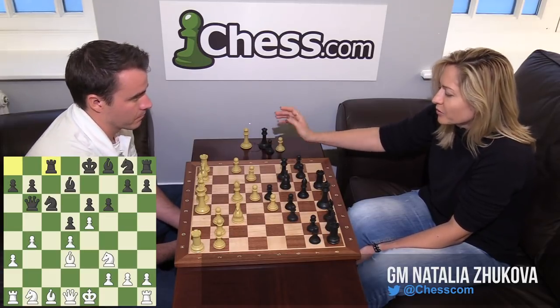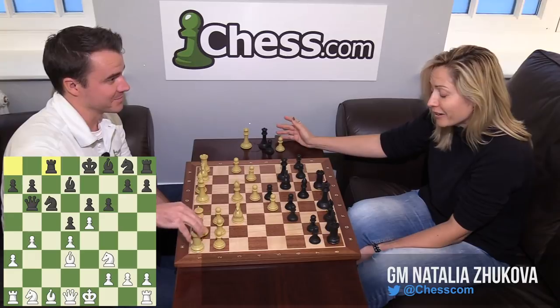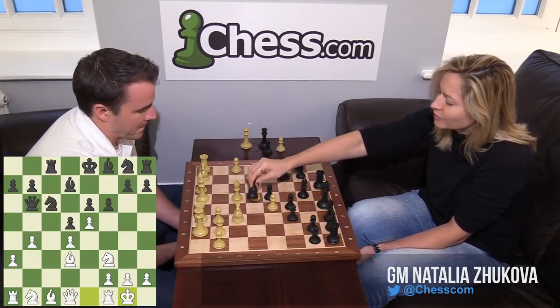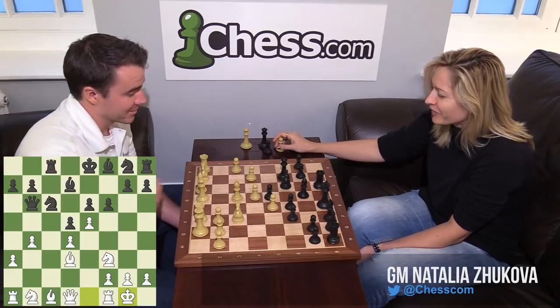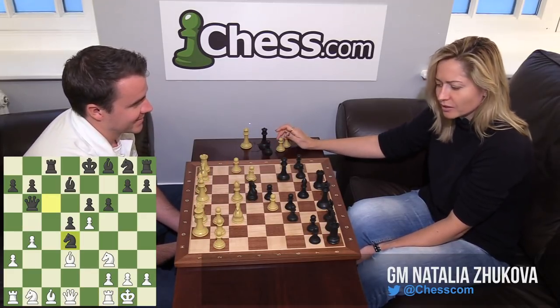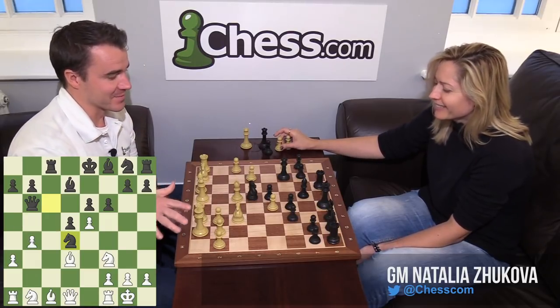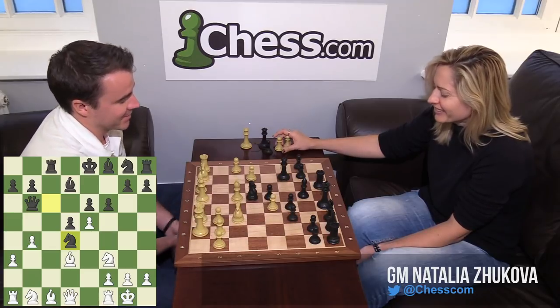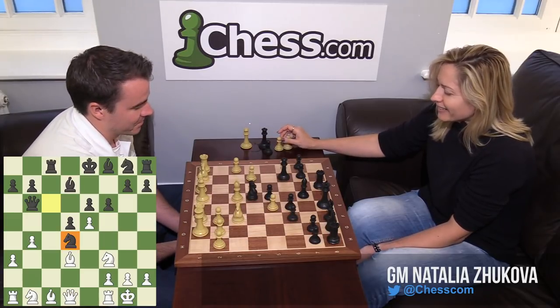He normally castled — seems safe enough, everything is protected. And then he blundered and took the pawn here. When I took here, he just looked at me like this. We should let all the viewers wonder for a second — did she actually blunder? Why? Because clearly you're about to lose your queen. Of course, you blundered a queen — yeah.